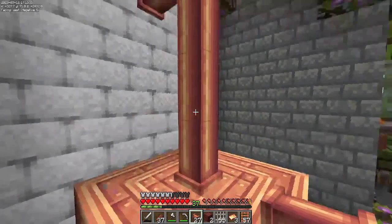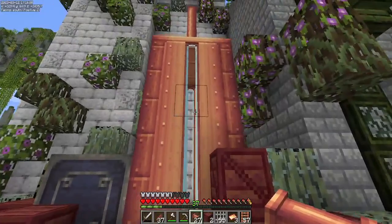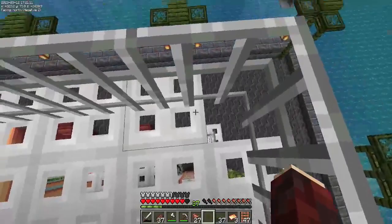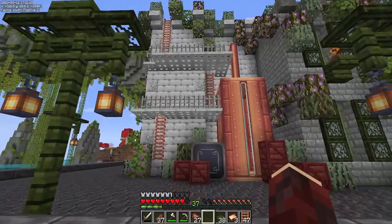This one can actually hold fluids, so if we wanted to at some point you could put lava in there, water in there — there's a whole bunch of different fluids we could put in there. On this side I also really want to have the fire escapes. We are one short but I have absolutely no more iron so that's gonna have to work. Oh yeah, I like that — definitely gives a little bit more of an industrial vibe. What should we put into this fluid vault? Let me know down in the comments what you think.